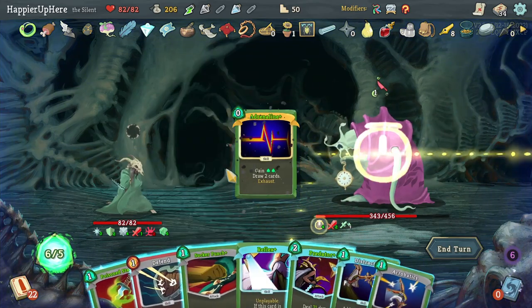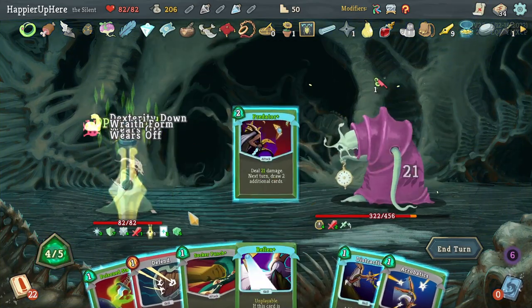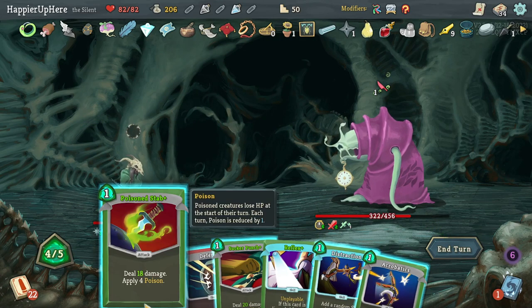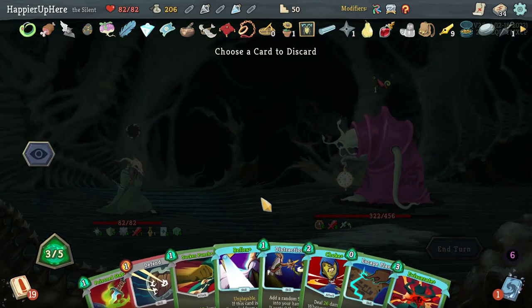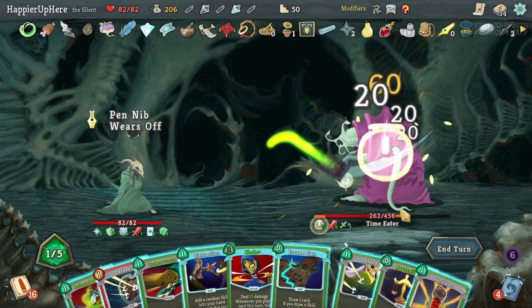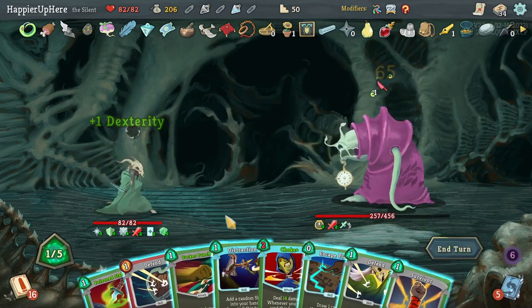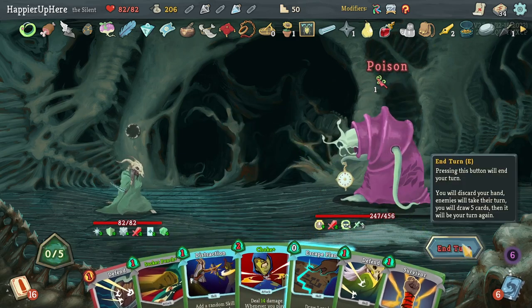Let me drink the Speed Potion — that way I'll get rid of all the debuffs immediately and have plenty of dex. Now I can focus on attacks. If I draw Eruption I might even play it. Let's do Eviscerate for double damage, then Neutralize, and I can only play three cards next turn — that's fine. Poison Stab.